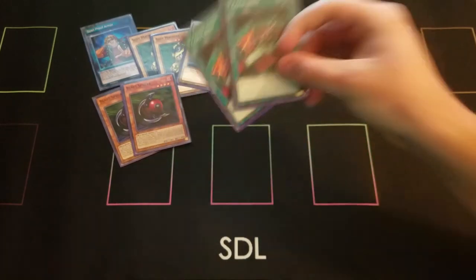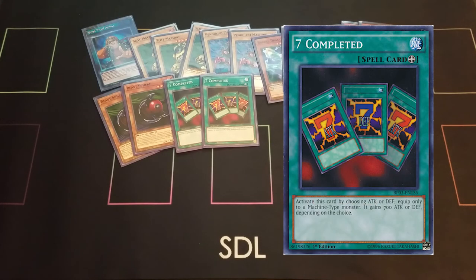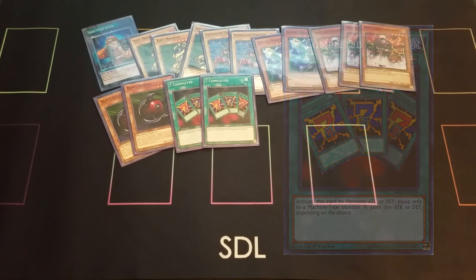Moving on to spells — I run two Seven Completed. I like Seven Completed because it's a really powerful equip card. You target a machine monster, equip it, and it gains 700 attack or defense of your choice. Think about Slot Machine on the field — put Seven Completed on it and that's a 2700 attack beater. If you get Barrel Dragon out and equip Seven Completed, that's 3300 attack. Bigger than a Blue-Eyes right there. Seven Completed is a really good equip card.